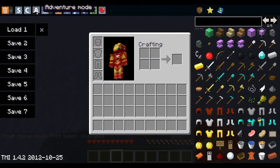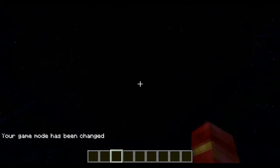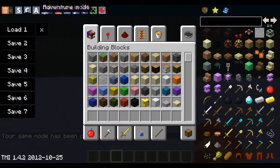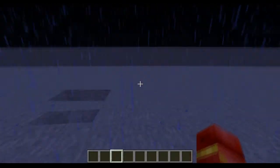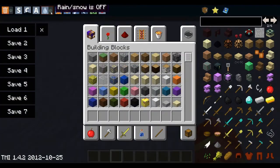You can also turn rain or snow on and off. When rain is on, it snows or rains depending on the biome. When I push the button again, the rain goes off — it takes a moment, but now it's off.